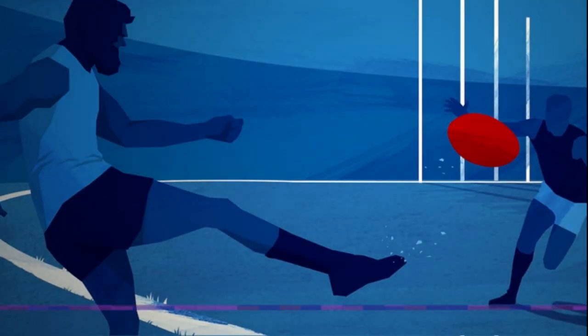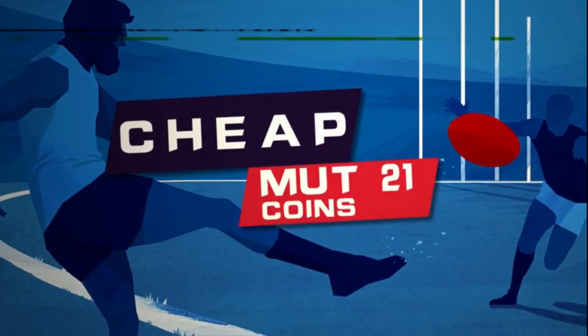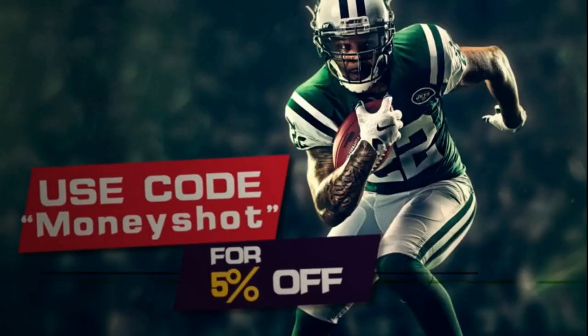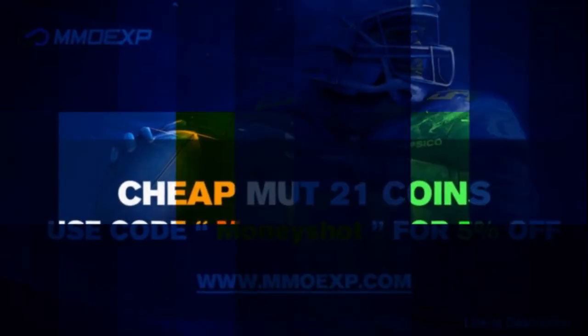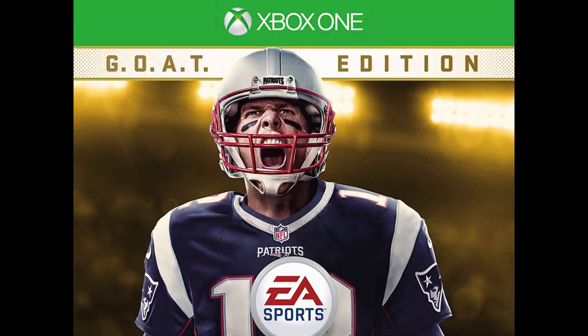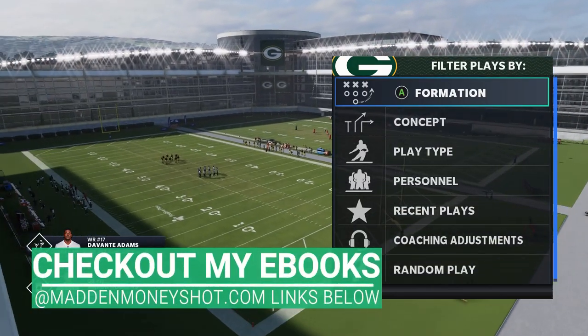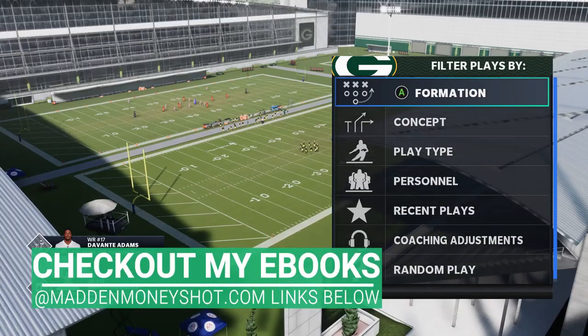Need fast cheap reliable MUT coins? Go to mmoxp.com for the cheapest coins on the market and use discount code Money Shot for an additional five percent off your next order. Link in the description below. Welcome back YouTubers and Madden fans, this is Mad Money Shot — sniff out the Madden cheese.